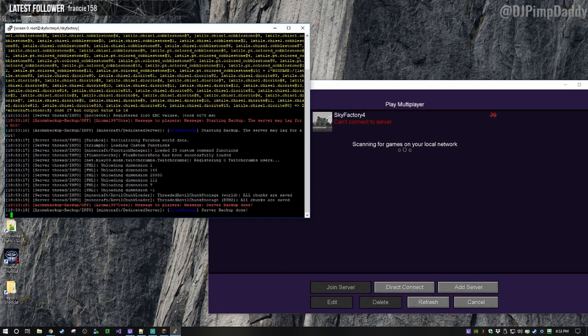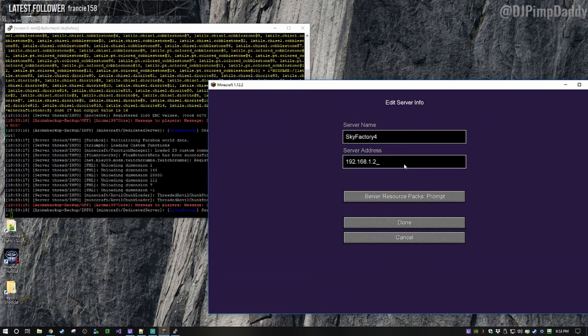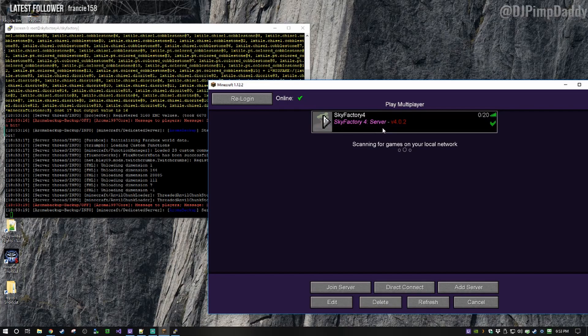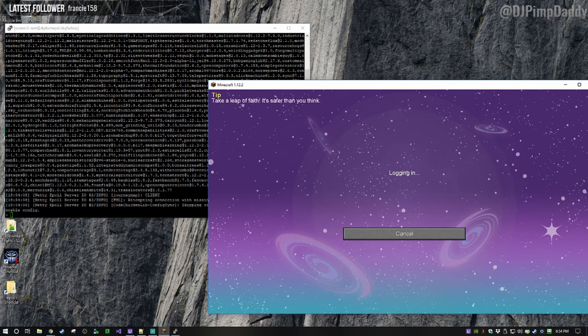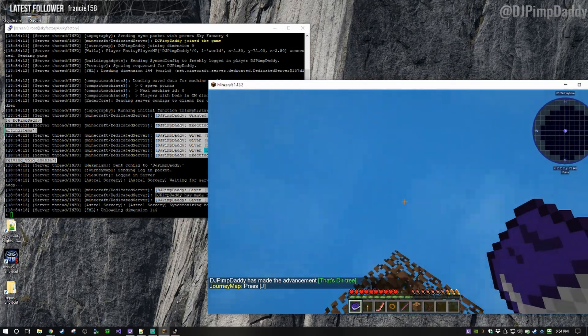Okay, so now it's running — the last thing it does is unload those dimensions. Over on our Minecraft client, if you refresh, this should come up with a green check mark. I put the wrong IP in there — that was the IP of the router, my fault. Now if you refresh — there you go. We can now join the server. You see on the left as soon as I join it checks all my files — and now I'm in Sky Factory 4 running on our own server.